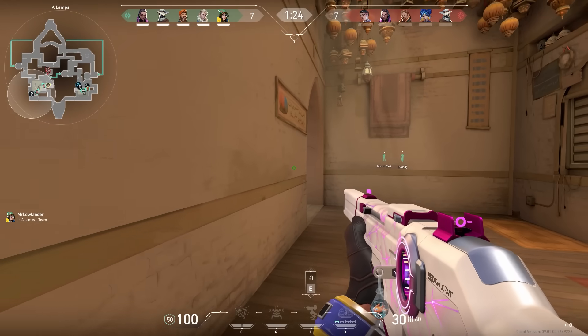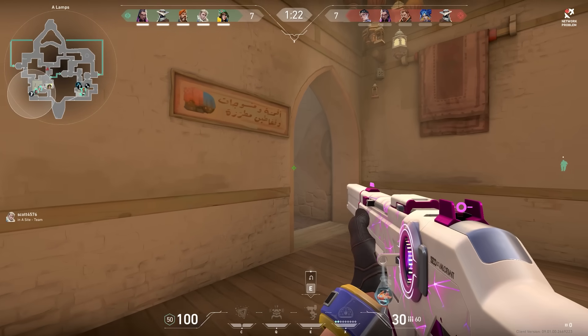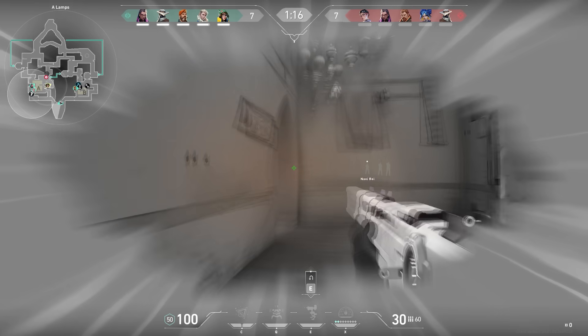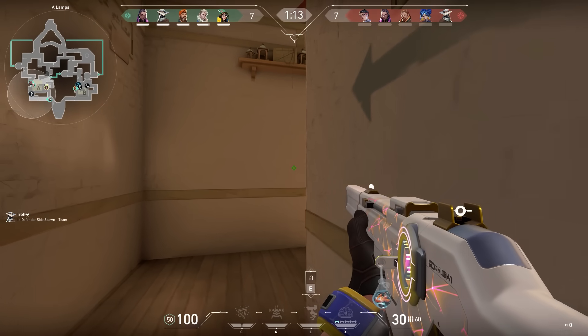In the first gun round I was holding lamps, but the thing you gotta know about lamps is that if the enemy has Breach, I would not recommend standing too deep into it — because his flash and stun combination can really mess you up. Luckily in this round I could walk out of flash range, and after that get some easy kills.